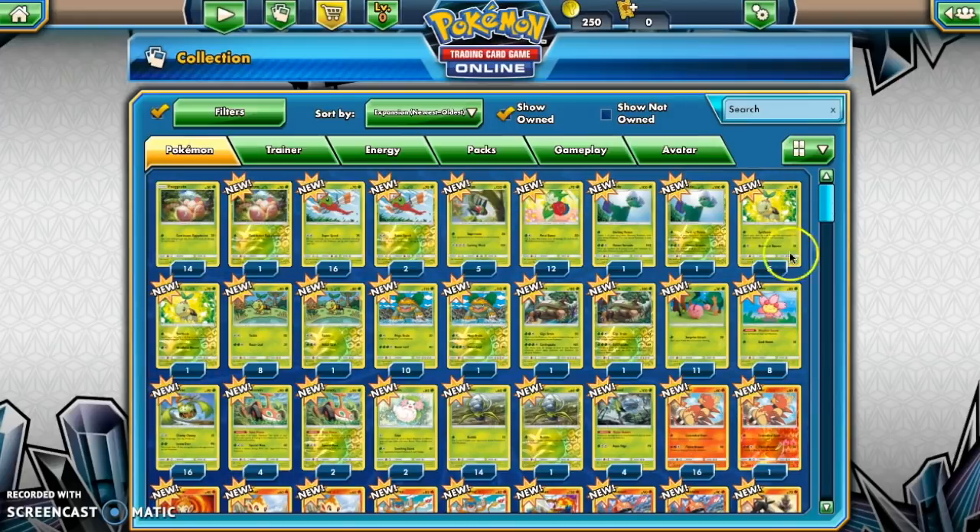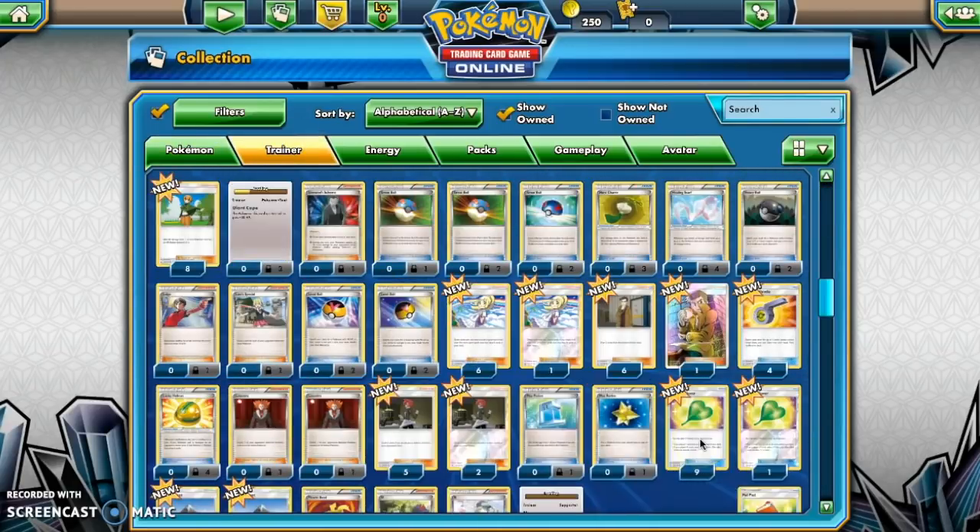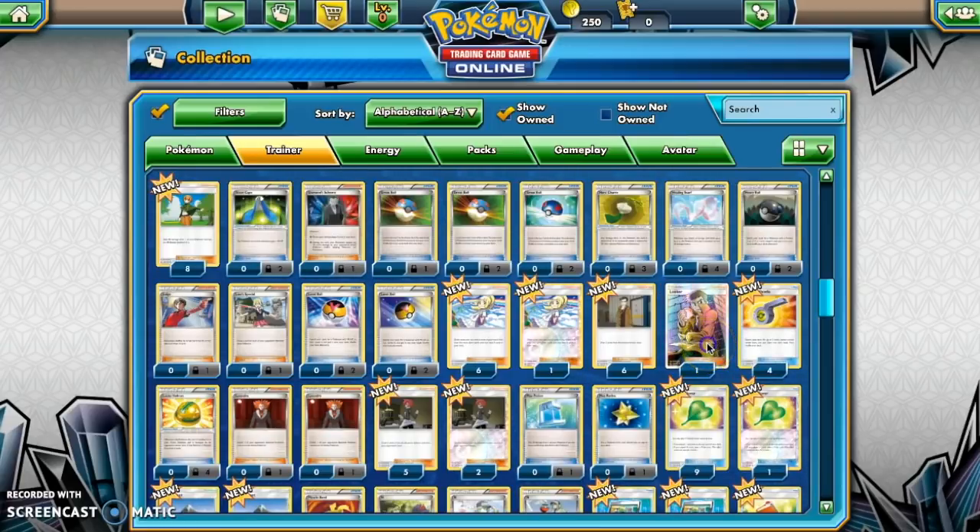With that being said, thank you so much for watching, guys. Thank you for joining us — this is just a chill little video. So there's the trainers set. Now we can see the Secret Rare Skateboard and the Looker Full Art. Let's look at it. It was fun.